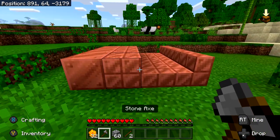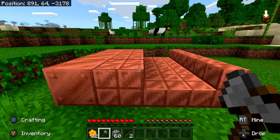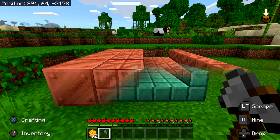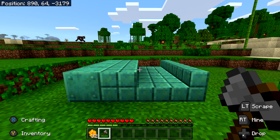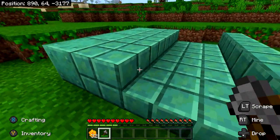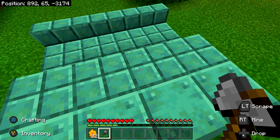The last step unfortunately requires quite a bit of patience, and that is to wait until your copper oxidizes and patinas. All you have to do is just play the game and wait — it should take a few hours in real life time. You know you are done once all the copper is this bluish green color.